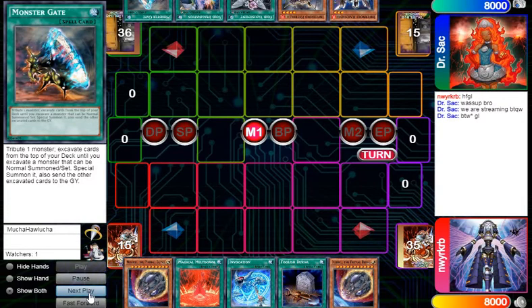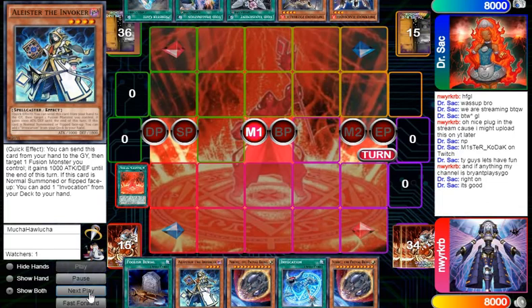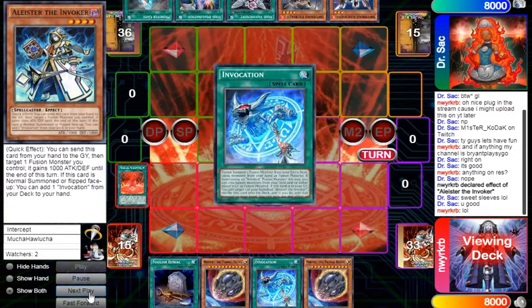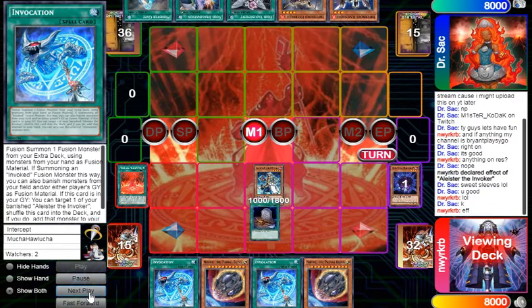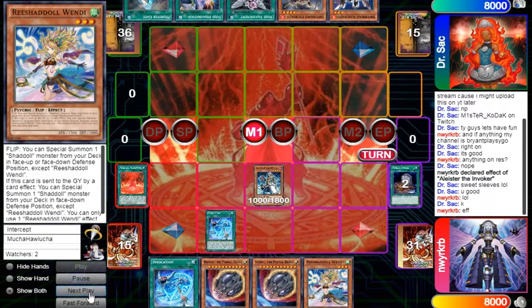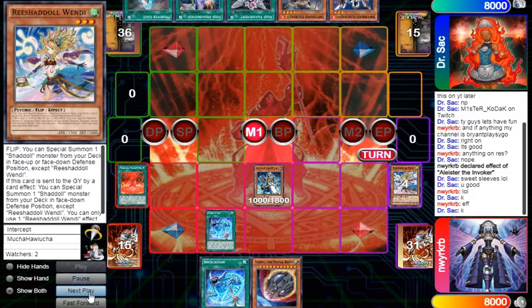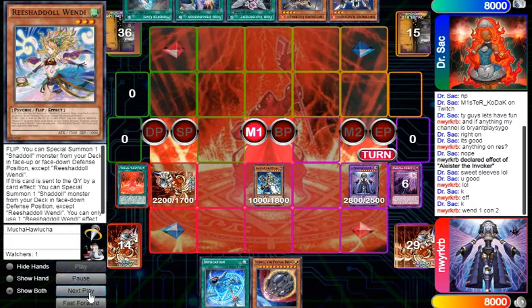Starting out, I go ahead and activate Meltdown to search Aleister. After normal summoning Aleister, I go ahead and get another Invocation from my deck. I use Foolish Burial to get Hedgehog — I could have sent Wendy here but I was more focused on getting to Construct. I go ahead and use Invocation to get into Construct with one of the beers in hand, using Wendy and Construct, getting the Beast on board and getting the Schism.